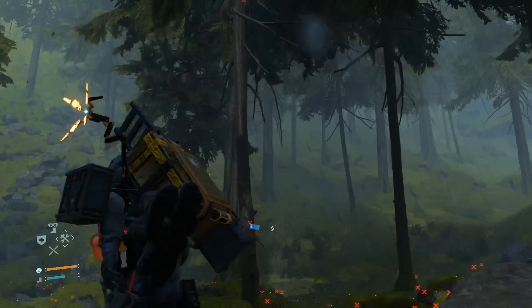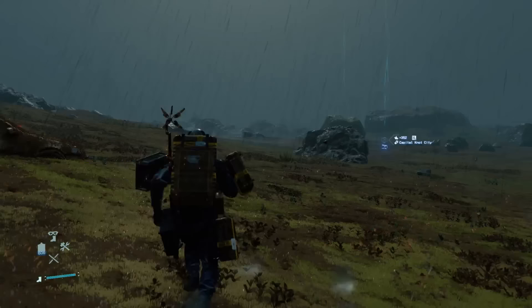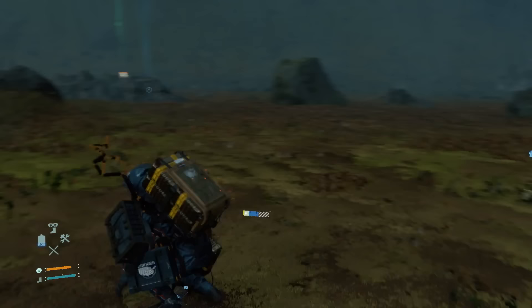When the Audra Dex starts to spin rapidly, that's a sign that you're extremely close to the BT in question. This doesn't guarantee you'll be spotted, but unnecessary noise will most definitely get its attention. Make sure your stamina is at full, because now is the time to hold your breath by holding R1, and continue to crouch walking away from the BT until your Audra Dex goes back to the previous mode. Then let go of R1 to draw a breath. If done correctly, the BT will be too far away to hear.